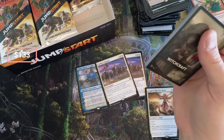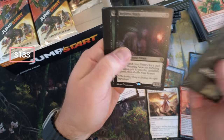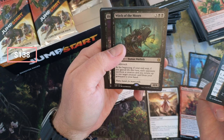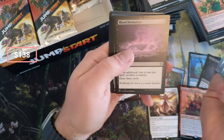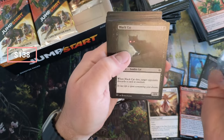Cauldrons in this one for sure. The cat — come on! Fog Brew, Witch, Witch of the Moors — look at that one, sacrifice a creature. Bubbling Cauldron, Tempting Witch, Black Cat.